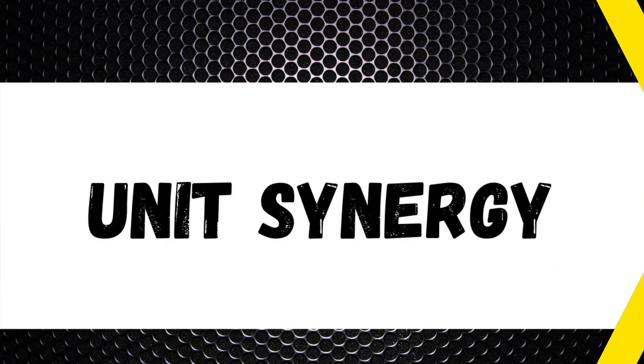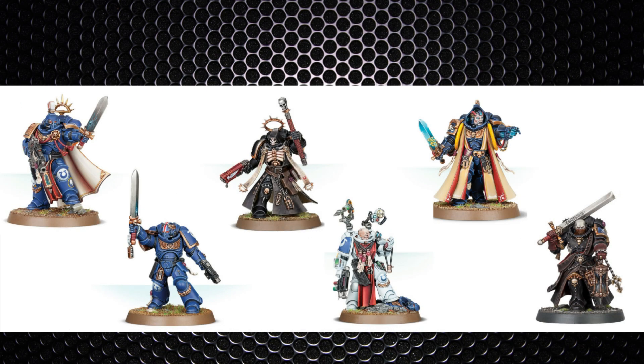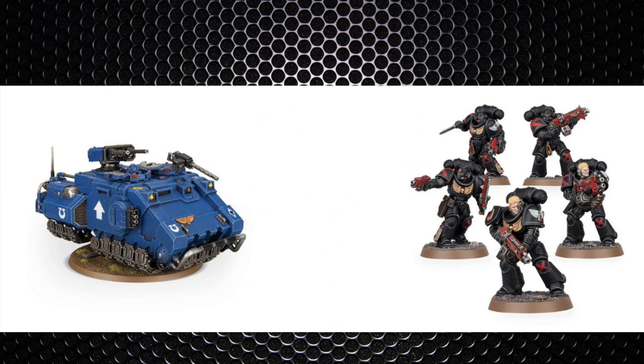Death Company intercessors synergise well with plenty of support characters: captains, lieutenants, chaplains, apothecaries, librarians, and even a Judiciar for fight-first support in combat. As these guys are quite slow they'll likely need to be kept in reserves or need a transport option such as an Impulsor, which allows them to disembark and shoot in the same turn. There's no Deep Strike and no jump pack option, so getting forward isn't as straightforward.